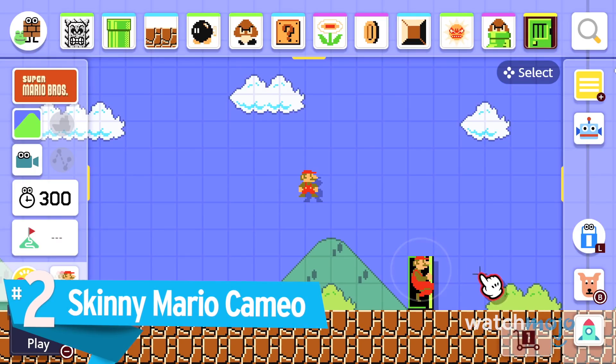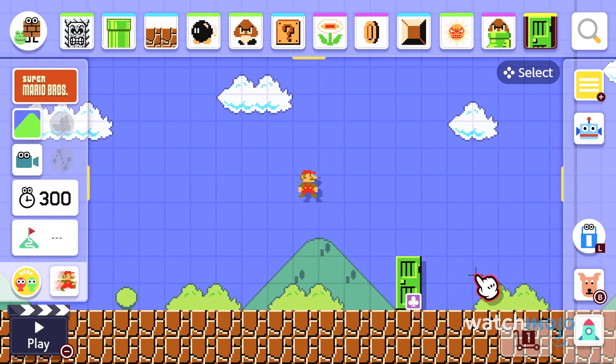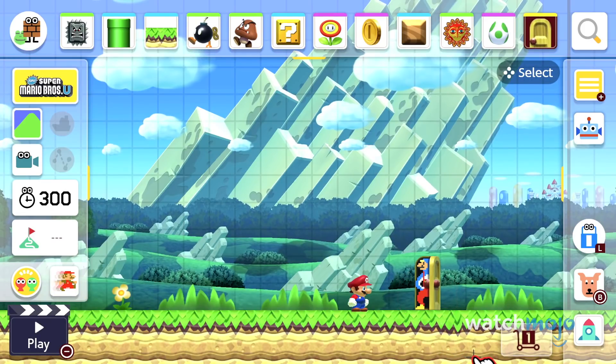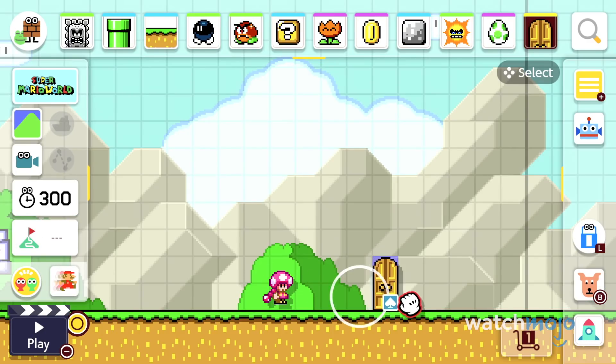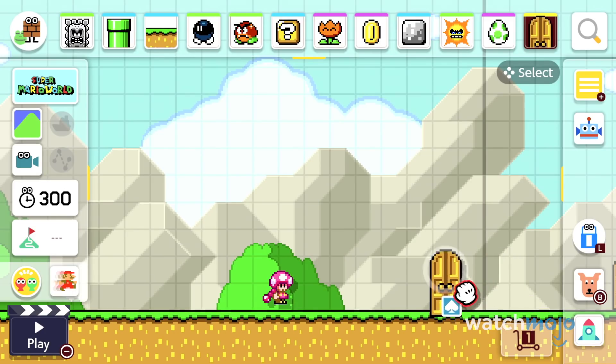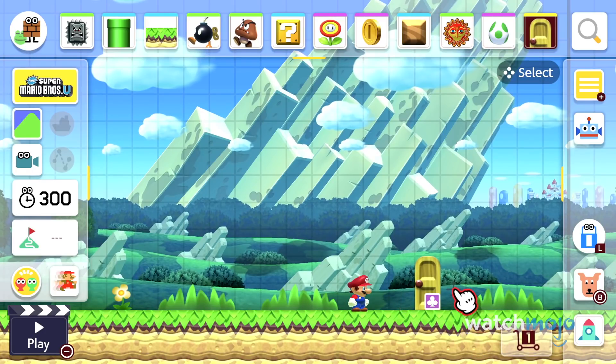Number 2: Skinny Mario Cameo. The skinny mushroom from the first Super Mario Maker may be gone and Skinny Mario may no longer be playable, but he's still hidden within the game. Head over to the course maker and drop a door into your stage, then repeatedly tap on the door — either with your finger in handheld mode or the A button in dock mode — and Skinny Mario will open the door for a brief second. Sometimes he'll be decked out in a power-up form depending on which game mode you're using, including some forms that don't appear in Super Mario Maker 2.